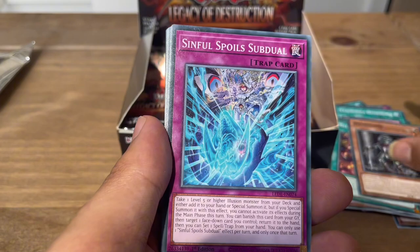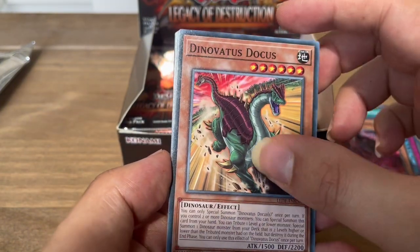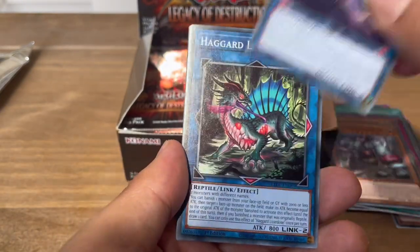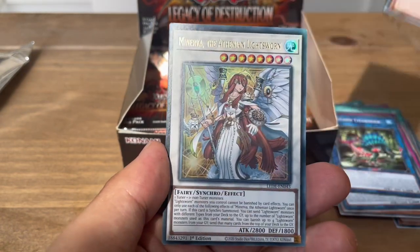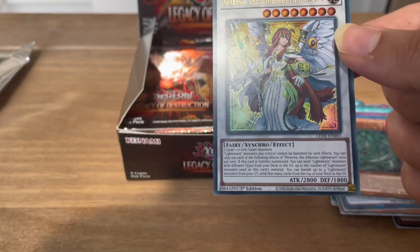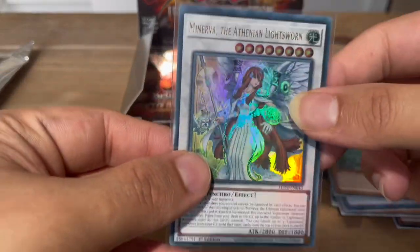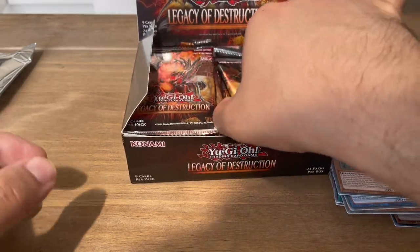Next pack: White Lord, Sinful Spoils Subduel, Iza the Dragoness of the Range Devotion, Dinovatus Docus, Goldgoyle the Steel Seismic Smasher, Ragnarika Skeletal Soldier, Haggard Lizardos, Tenpai Dragon Phadra. And Minova the Athenian Lights — ultra rare! I pulled one of these in my last video and I'm not unhappy about that at all. Inspecting the card — looks in great condition, back is fine too. Sleeving that up.